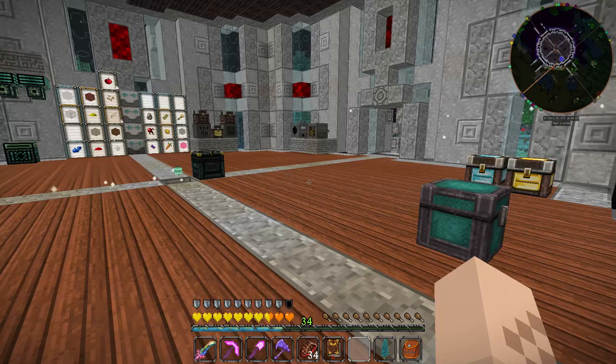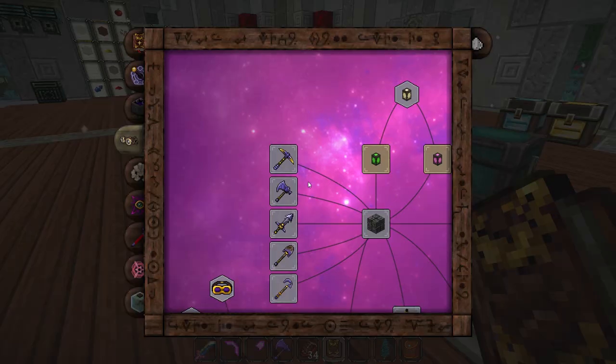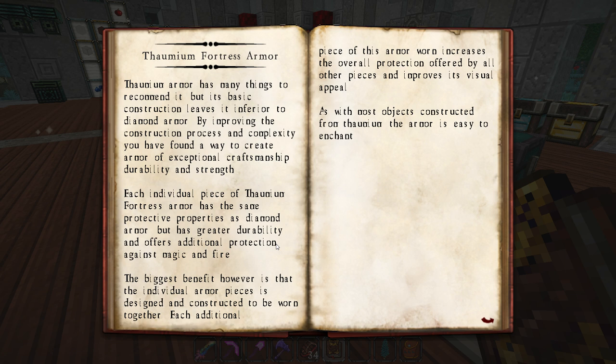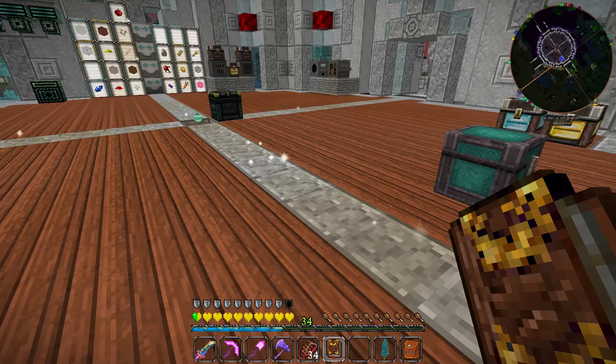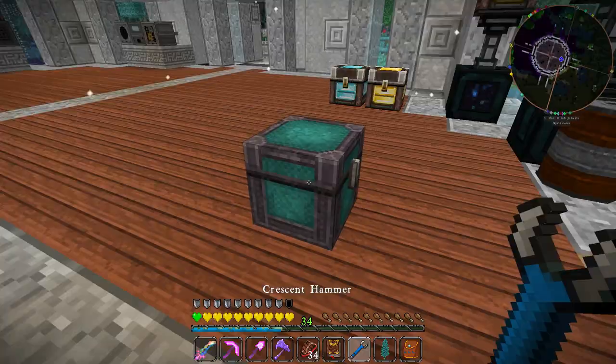Another thing that gives me extra hearts is this Terra Steel armor, which is very helpful — it has diamond level durability and protection. But we're going to get a different type of armor today: the Thaumium Fortress Armor, which is apparently hella cool. With every piece you wear it affords more protection, so it has a cumulative effect. It has the protective properties of diamond and also gives some additional protection against magic and fire, so I definitely want to make this.